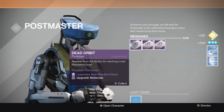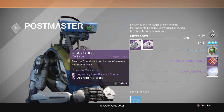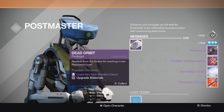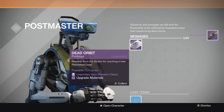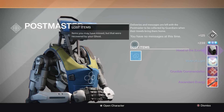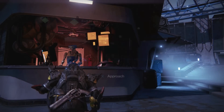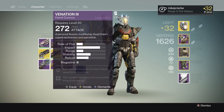Two Blues. We've got a Strange Coin Commendation and some Shards. We've got a Venation 3 Commendation and Shards. And we've got a Hood of the Exodus, Mode of Light, Crucible Commendation and some Shards. Okie dokie, well that was hardly spectacular.